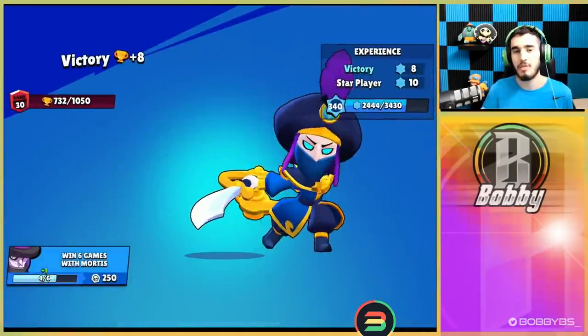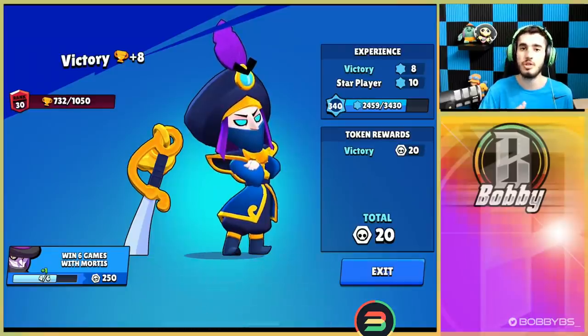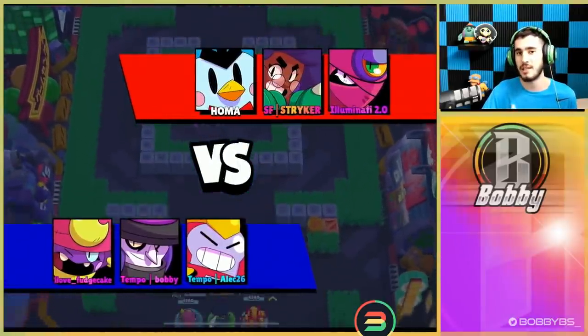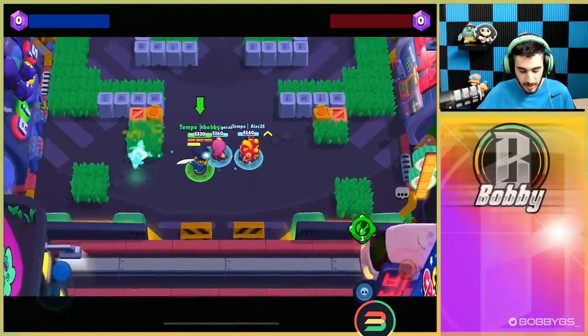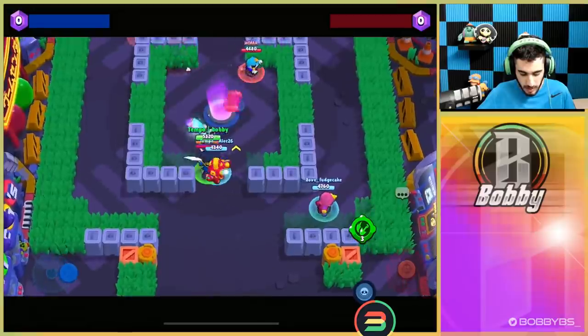That's going to be it for Brawl Ball - we showed you guys three games, got star player in two of them even though we didn't have the best matchups. Now we're going to switch over to a different mode and show you guys how to use Mortis in those modes properly. Here we go into Stone Fort. This isn't really the best map for Mortis - in fact it's one of the worst since it's kind of a tank meta.